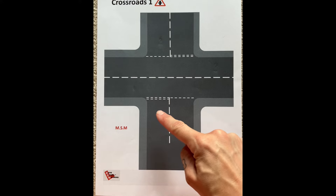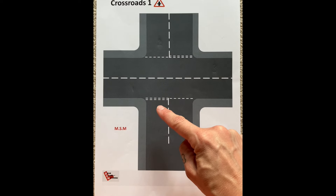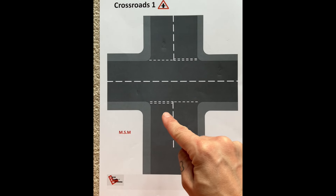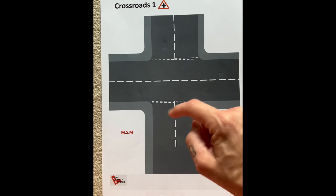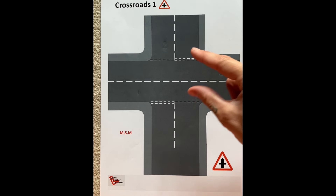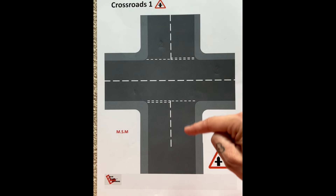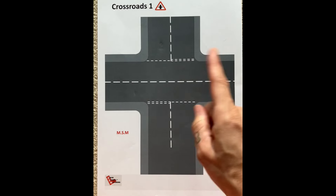If you're turning right in England, you're not going to have priority unless there's a green filter arrow — because we drive on the left, you're crossing traffic. So if we're both arriving at the same time and you're turning right with three crossings, while they have only one, they would go first. And if they're going straight on and you're turning right, they go first as well. It's the same on both sides.